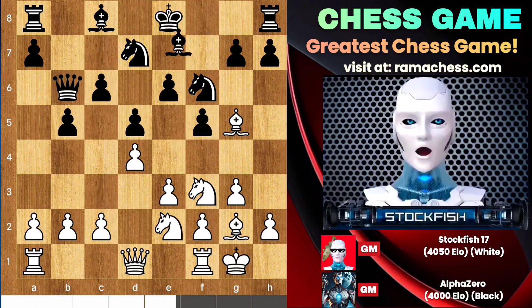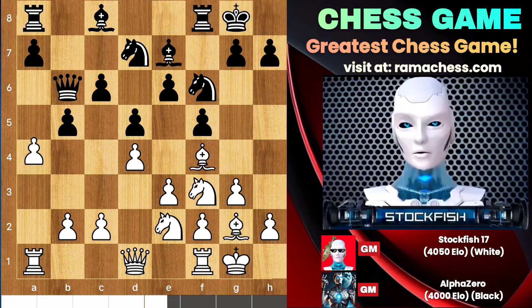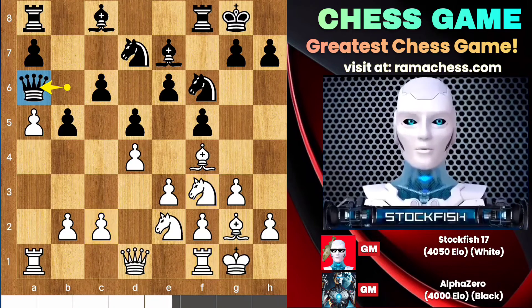So after Knight D2, Bishop D6, A4, we have castle. The moves are going on, the Queen has no better square there so Alpha played Queen A6. C3, Rook E1, Knight G5 are the further moves.